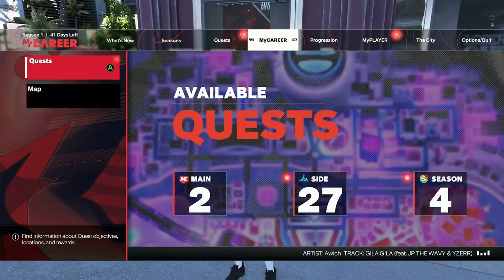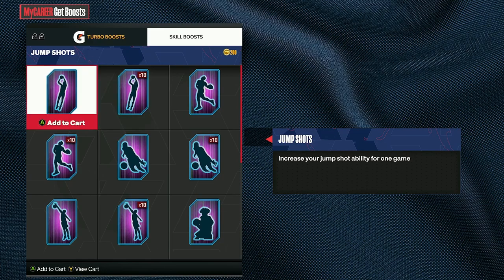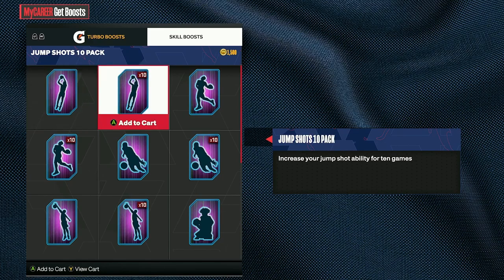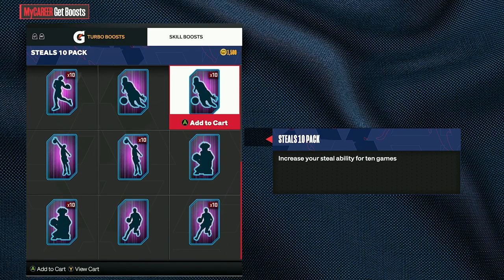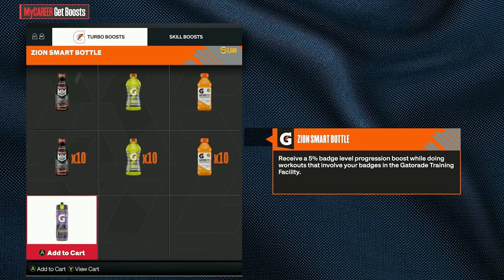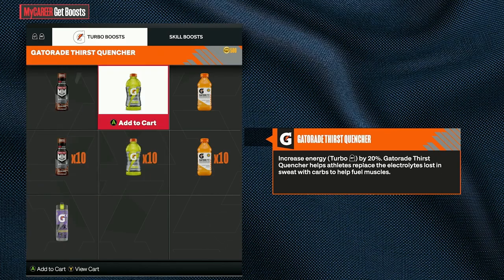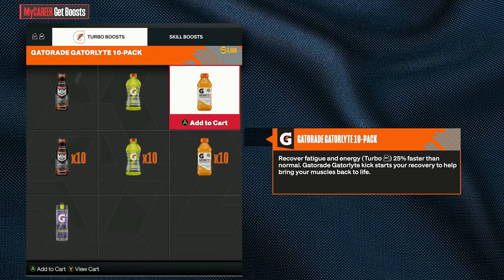The next thing we're going to be going over is boost — shot boost specifically. We're going to go over to progression, get boost, and then go over to jump shots. If you get jump shot boost, buy them — they're cheap. You're going to make 1,500 VC in 10 games easily, especially with the boost from jump shot boost. People say they don't matter anymore, but they do — trust me, buy boost. If you're a big man, you can get blocks boost, ball handle boost, whatever. I also have Gatorade boost, which are more expensive. They added a new Zion smart bottle and changed the Gatorade boost a bit.